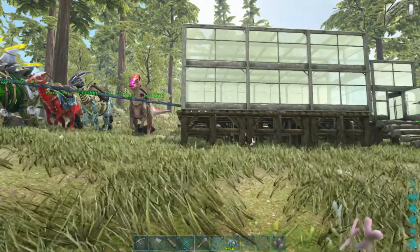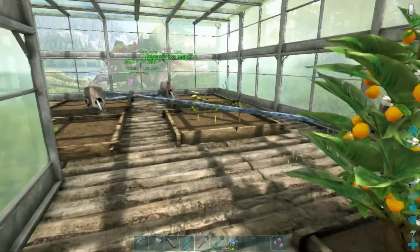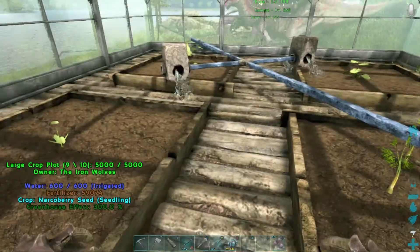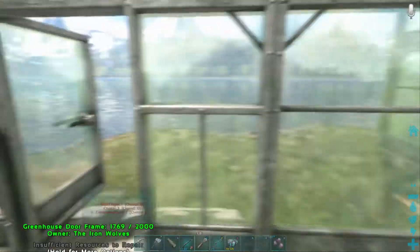Then we have my greenhouse, which is nice. I grow my crops and they're coming on pretty nicely. I've got what look like lemons, there are carrots, and these are the narco berries, which I use to make the tranquiliser darts.